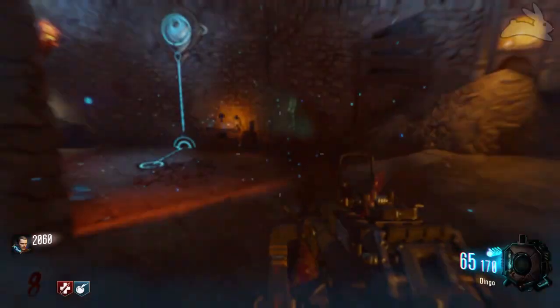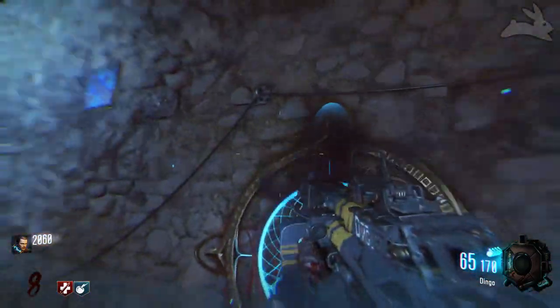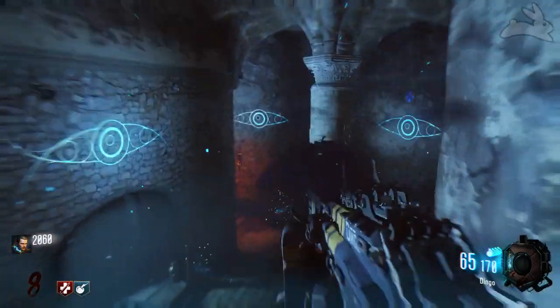There are these little squares on the wall that are kind of glowing blue. Some of them are going to be glowing blue and some of them won't. All you have to do is run over the ones that are glowing blue — they're pretty easy to see. Just run on the wall and you'll eventually run over all of them.